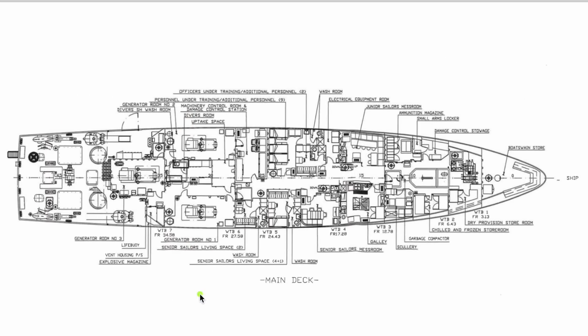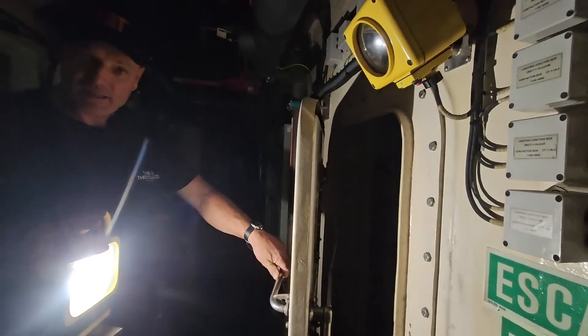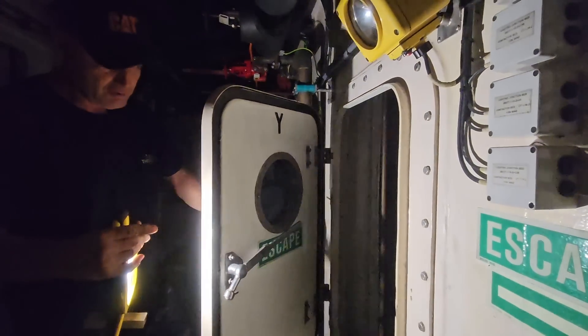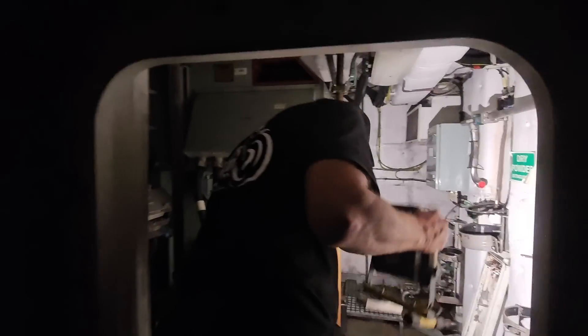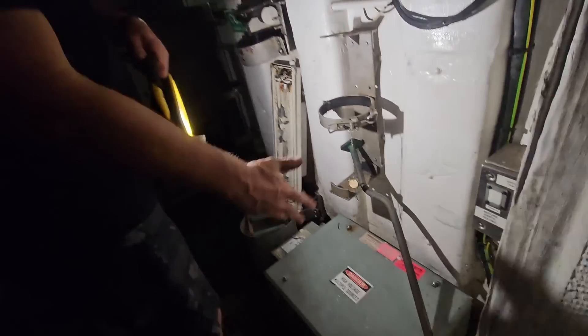I'm here again just to interrupt, to let you know where we are. Frank has just shown you around generator room number three. He's now going to move forward along the main deck. He showed you a hatch that goes down to the engine room. If you followed Frank so far, he's now outside the door to generator room number one. Every generator room has two doors — an emergency escape — so we go in here but we will go out through the other door.